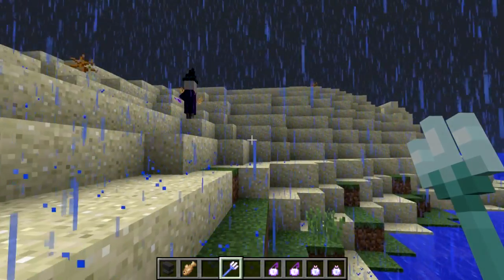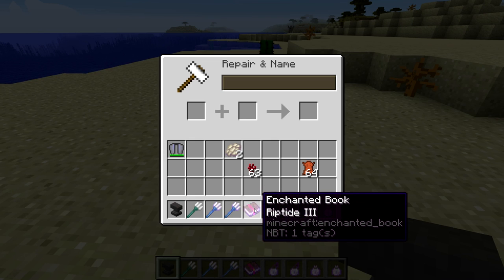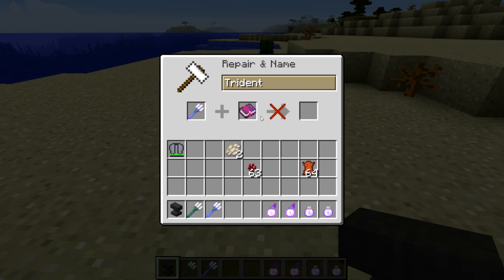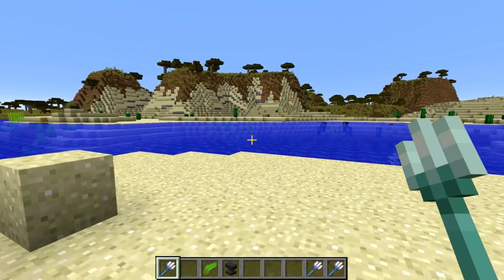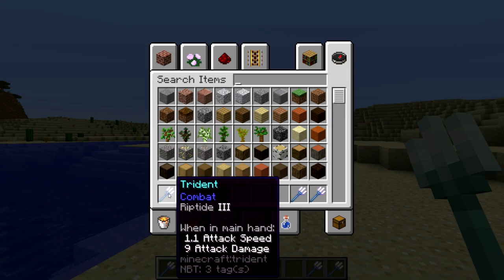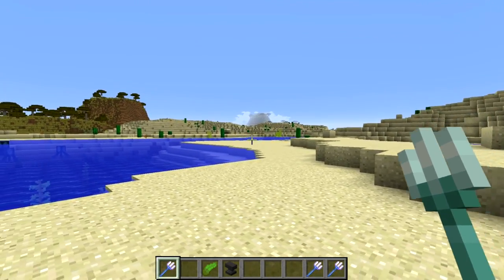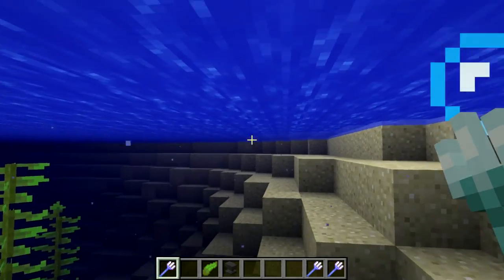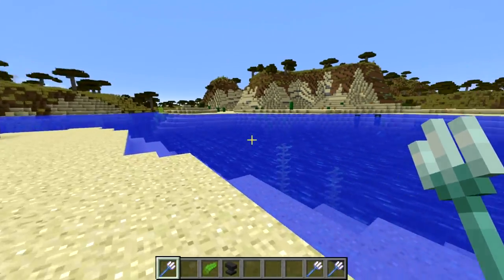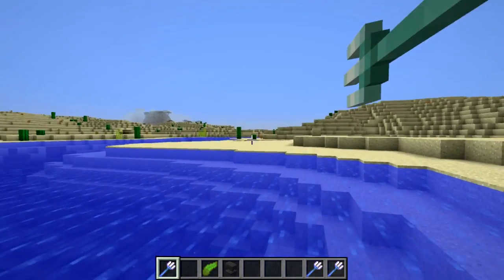The Riptide enchantment for tridents has changed dramatically. You can no longer put Riptide on a trident that already has Loyalty or Channeling — it's now exclusive. Additionally, you have to be in water or in rain to throw a Riptide-enchanted trident. You can see holding right-click on dry land does nothing; you have to jump into water first. And you now actually ride along with the trident instead of being dragged behind it.